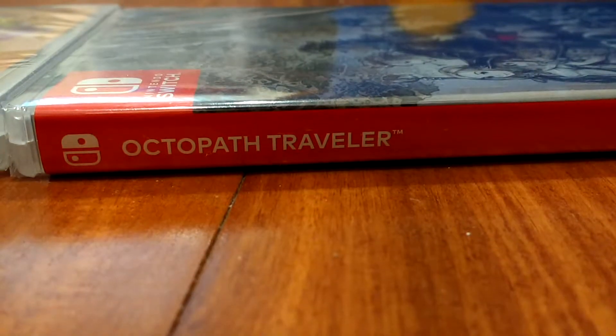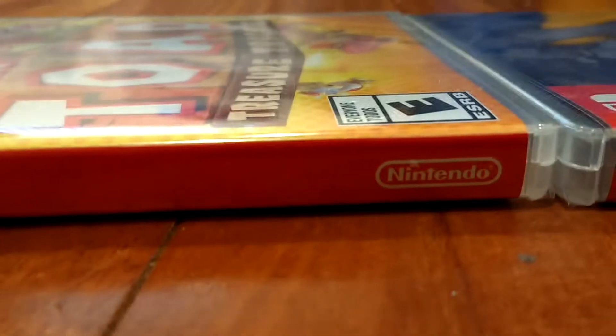On the side, both of them have the red backing. That one says Captain Toad Treasure Tracker, and this one says Octopath Traveler. Both are published by Nintendo.